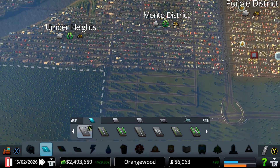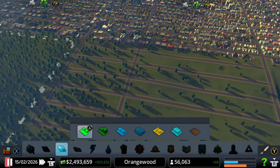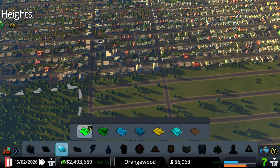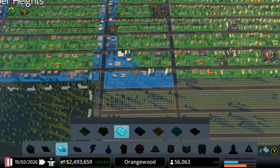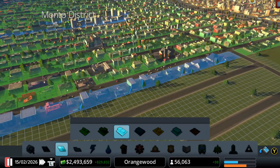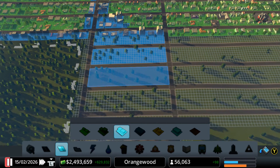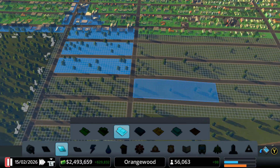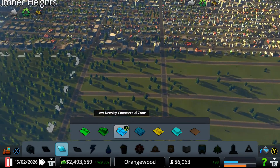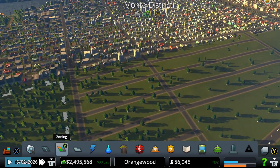Let's get started and actually place some more shops — I'm going to zone some areas right here. I'm actually going to put shops here and here, and that's all. I'm not going to put that many shops here because I don't want this area to be full of delivery trucks. Let's put the game on full speed.